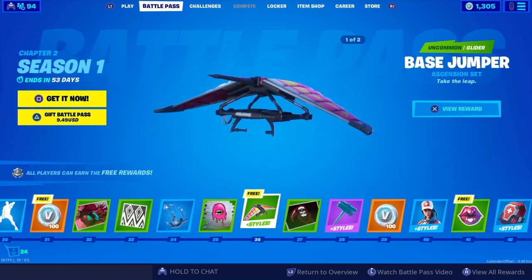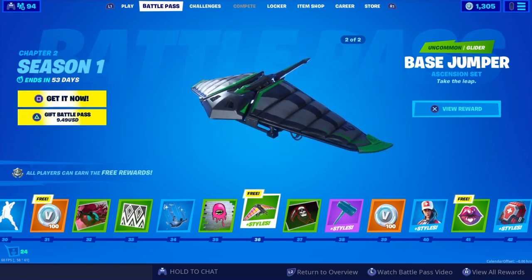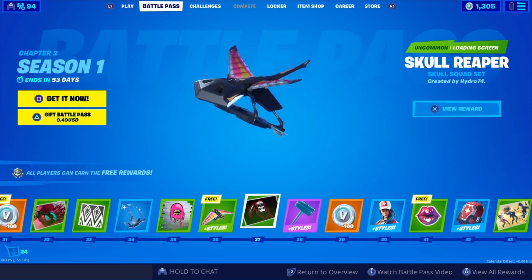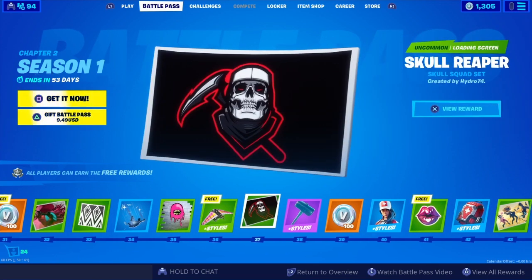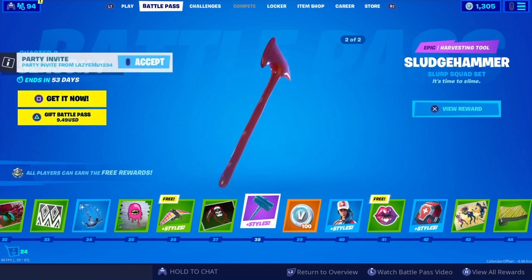The Base Jumper glider — okay, could be better but not bad. Another loading screen, pretty cool one. And we've got the Sludge Hammer harvesting tool — you know what, I actually like it. It's weird as it is.